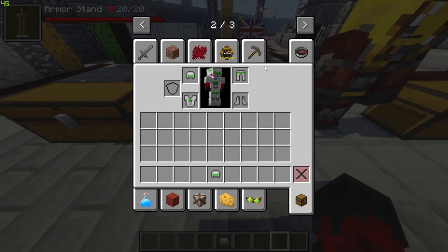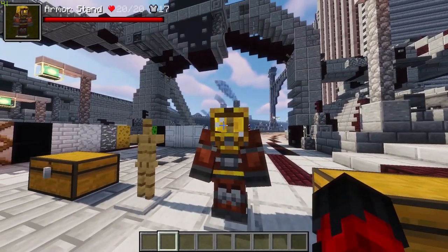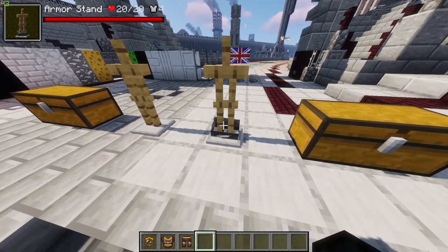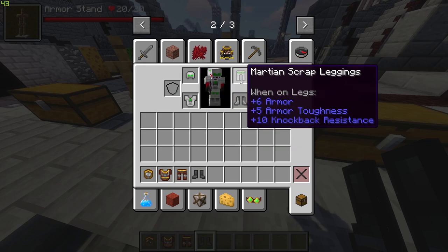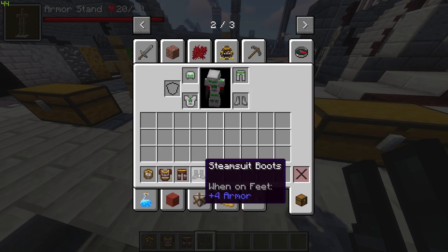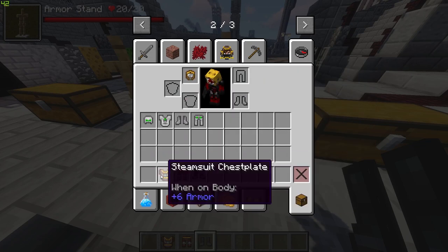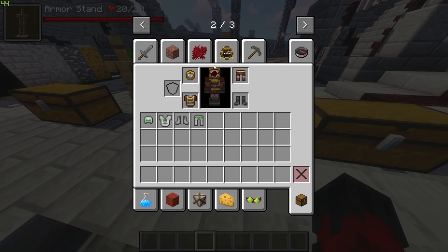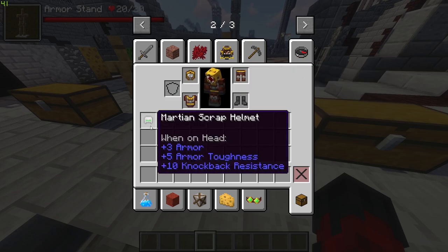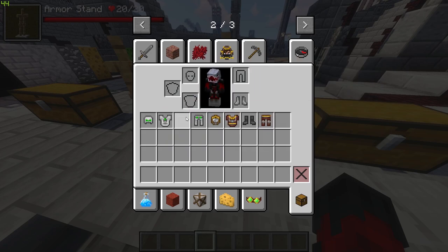Over here we have the steampunk stuff. Let's try some of this on. Having the martian suit on it is strong, a lot stronger than the steampunk version, but let's pop it on and see what it looks like. I personally prefer the look of the steam armor set rather than the martian set, even though the martian set is a lot stronger. So we're gonna put the martian set back on because we'll use it later.